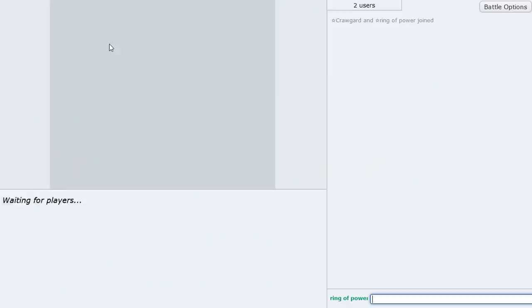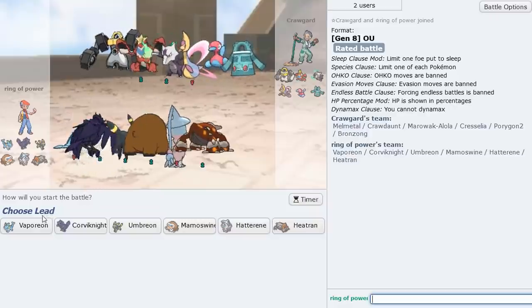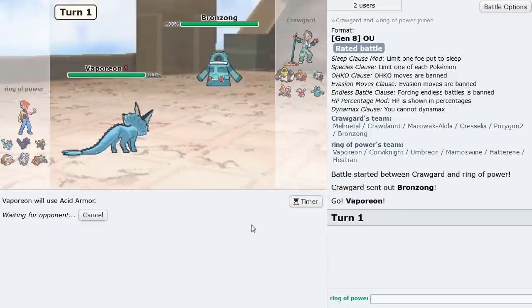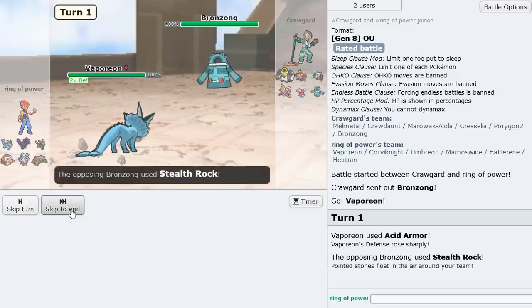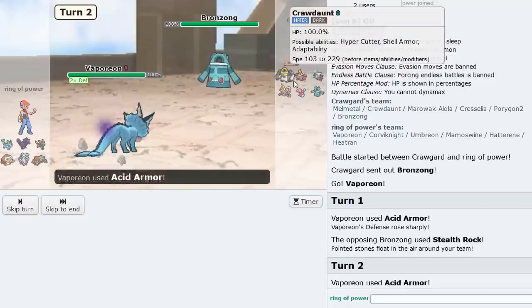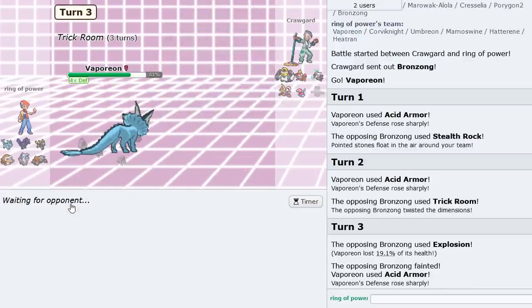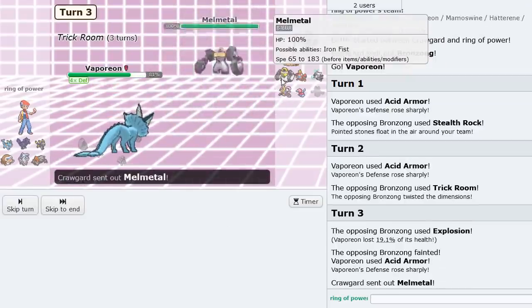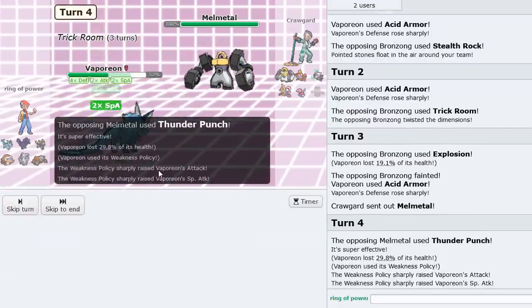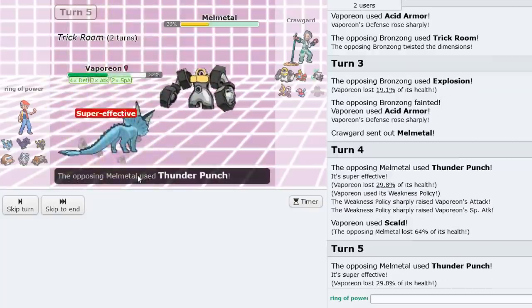Let's try to show off Vaporeon as much as we can. Trick Room for the first game — this is going to be interesting. I'm going to lead Vaporeon and Acid Armor. He gets Rocks up, but we can just Acid Armor all the way up because I don't think he can break us. There it is — Explode. So we're max Defense now. He goes into something and hits us with Thunder Punch, which activates Weakness Policy. Scald does some good damage — no burn unfortunately, but this is fine.